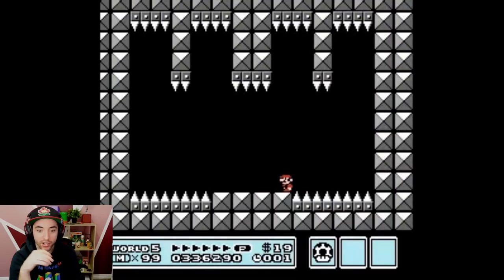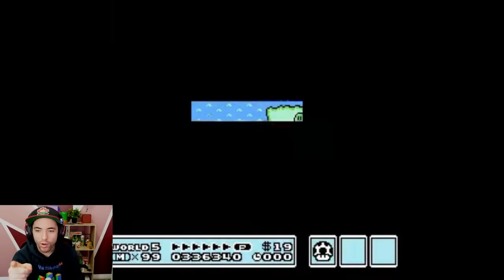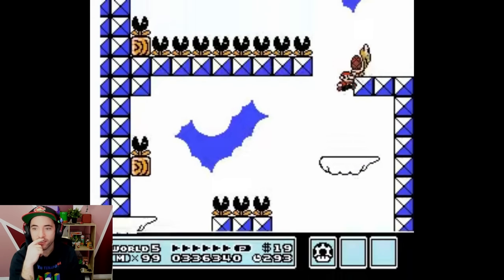In the original game, when you grab an orb you can't move — you're locked in, but not in this hack. I always asked the creator: what the heck is behind that lock? This level is amazing — it's one of my favorites.